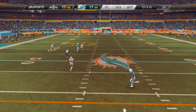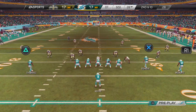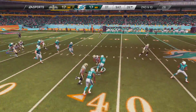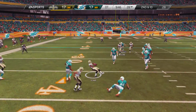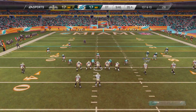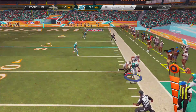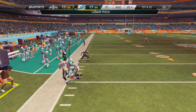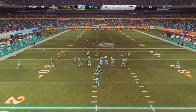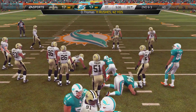First play of overtime, we try to go deep and launch it to McNutt but it's batted down by the safety. Now second and ten — we throw it and it's picked off by Jonathan Vilma who played great coverage. They get the ball in Dolphin territory. All they need is three points. But McCown throws it and it's picked off by Don Jones — I said he's been all over the field this game. He's definitely working to get some playing time when the regular season starts next week. That was a clutch interception.